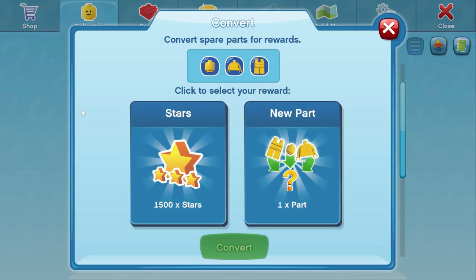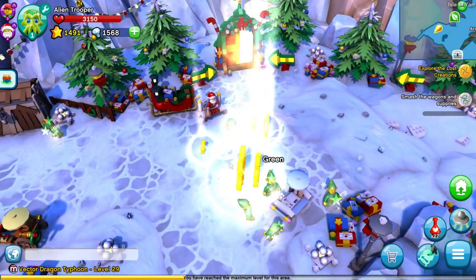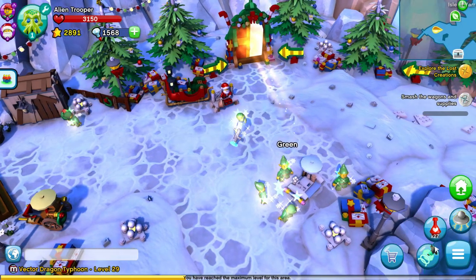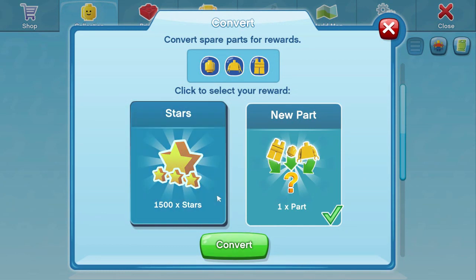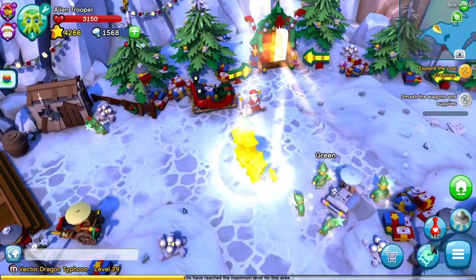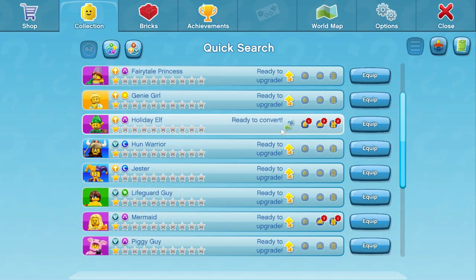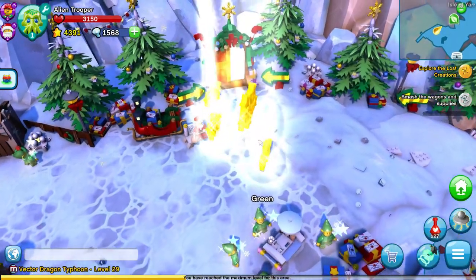Do you want a new part or stars? The problem is you can get a part you already own, or you can get something you don't. I'm going to go with stars. I think we should do that again as well — yes we can. Got quite a lot of stars. What about the holiday elf as well? I think we can only do one.